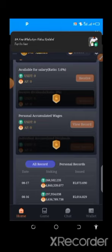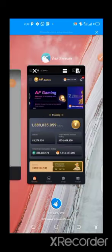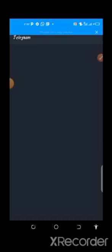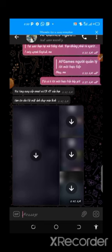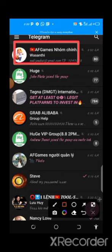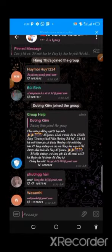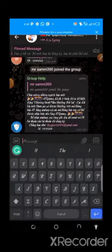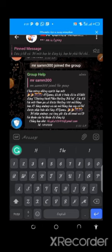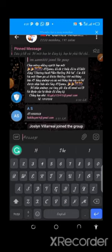Go to Telegram and find this group — AF Games Platform. Join the group, and as you can see people are already sending their details. Do this immediately so you receive your bonus. They'll give you 100 AF for free, which you can use to start staking and also refer friends. There are two ways to make money: staking your bonus to receive daily rebates, and referring friends who sign up and receive their own bonus.